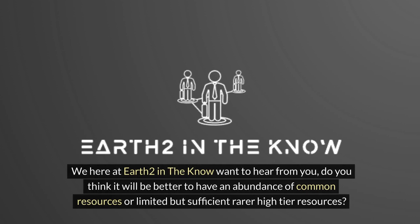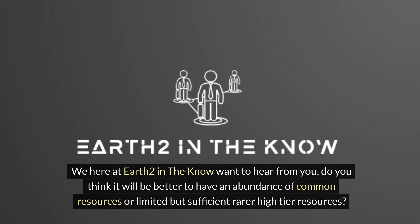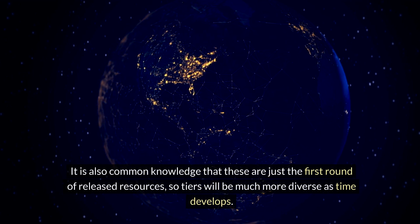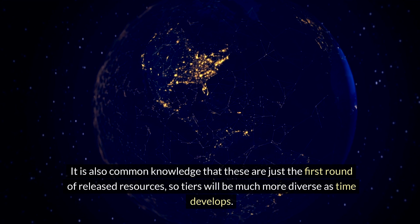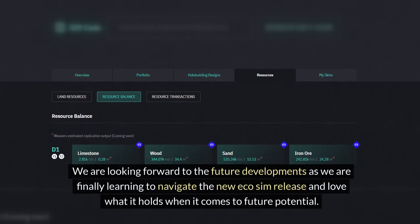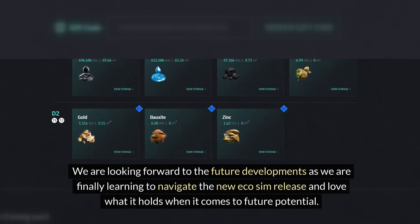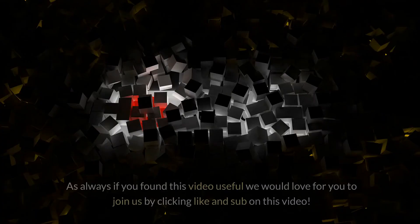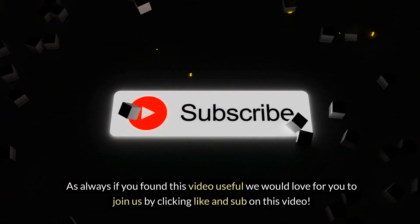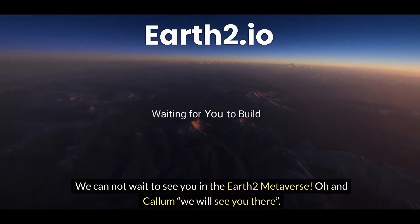We here at Earth 2 In the Know want to hear from you — do you think it would be better to have an abundance of common resources, or limited but sufficient rare or higher tier resources? It is also common knowledge that these are just the first round of released resources, so tiers will be much more diverse as time develops. We are looking forward to future developments as we are finally learning to navigate the new Ecosim release and love what it holds for future potential. As always, if you found this video useful, we would love for you to join us by clicking the like and sub. We cannot wait to see you in the Earth 2 Metaverse — Owen Column, we'll see you there buddy.